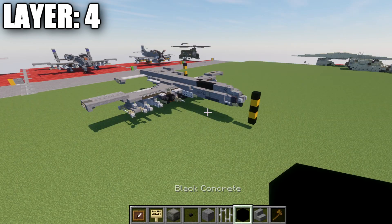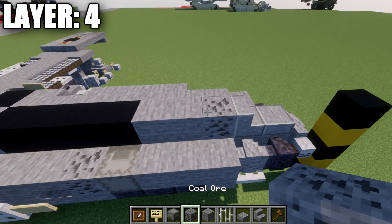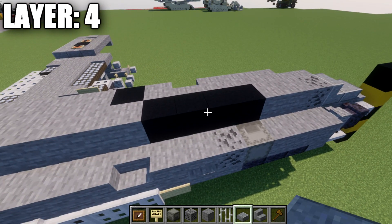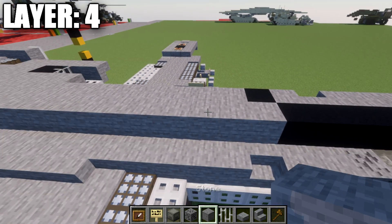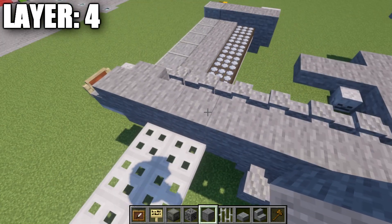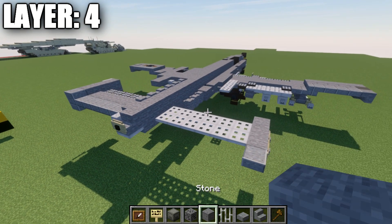Moving into layer four: place a polished andesite slab on top of the stone block in the front, followed by a polished andesite stair back. Place a coal ore block, two stone blocks back, and then four black concrete blocks — or leave a space of four if you want to do an interior, which I'm not doing here. Then place twenty-one stone blocks back, a stone stair on the back with an item frame, a black concrete block in the item frame, and a birchwood sign over it.